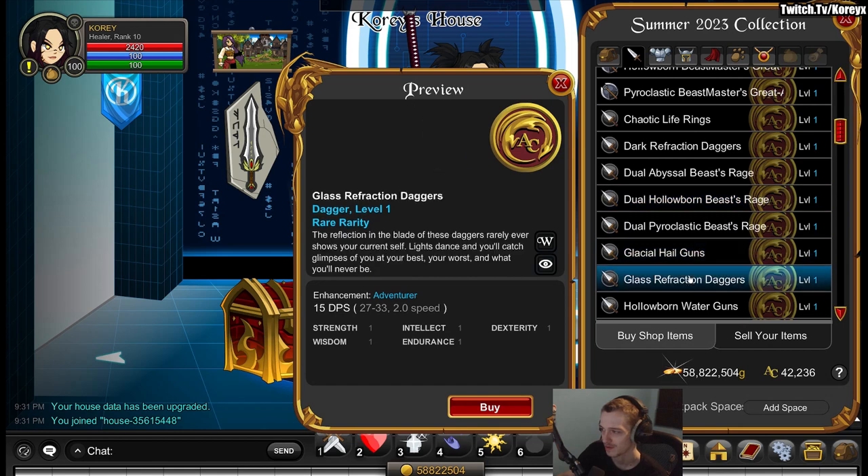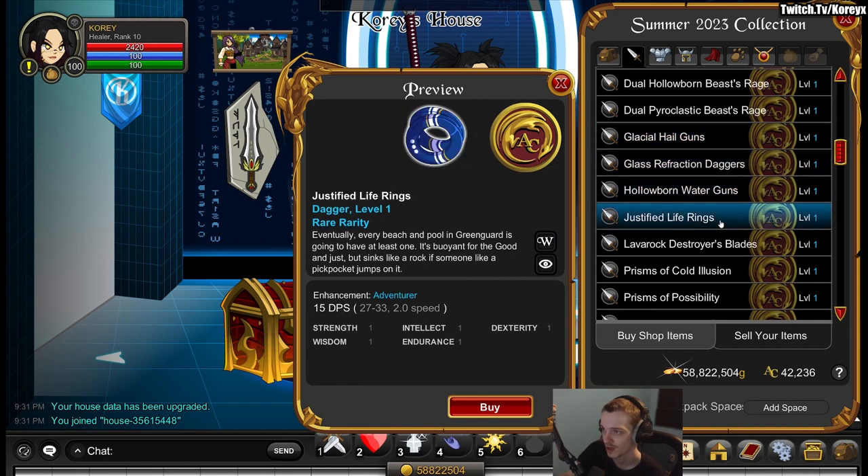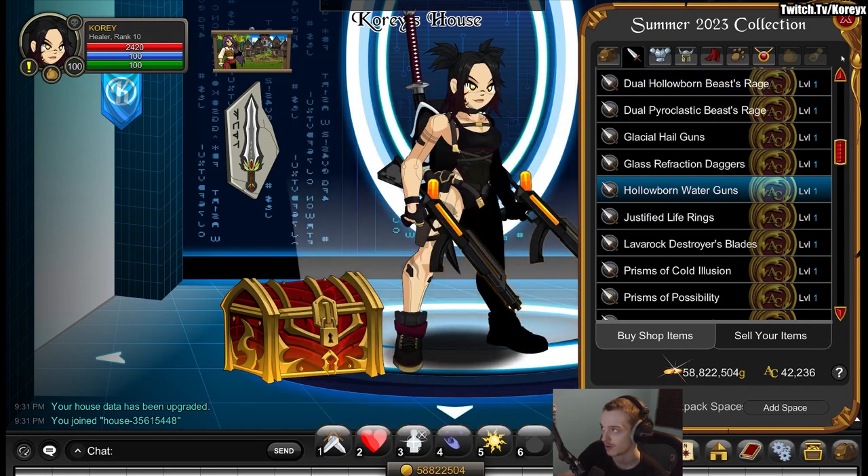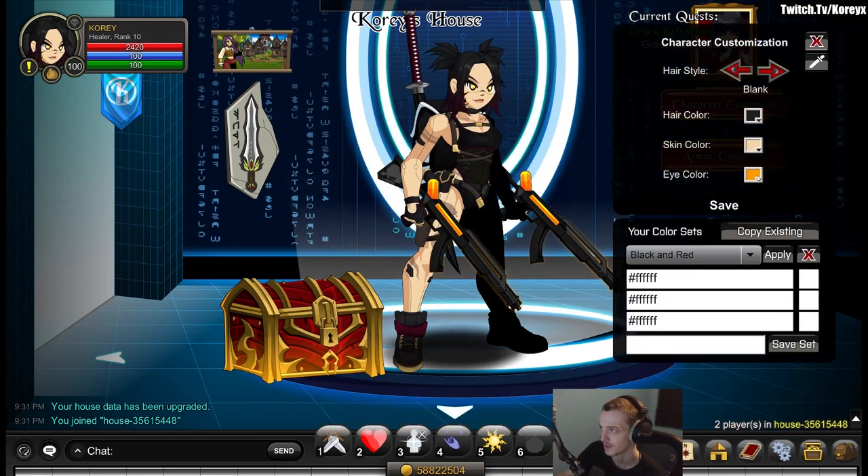I'm not really trying to sell you the chest, but I'm pretty positive about it — it's not that bad. The dual water guns don't have the gun animation of course because they're duals. The Holoborn one does have the eye color CC on it as well.